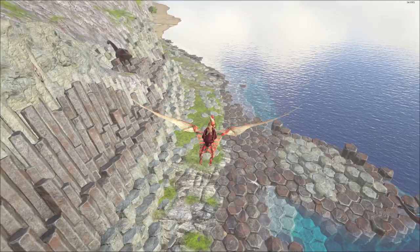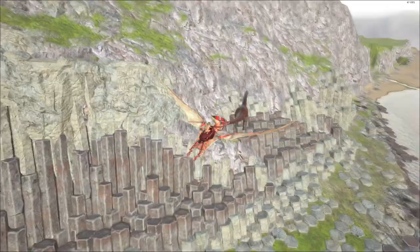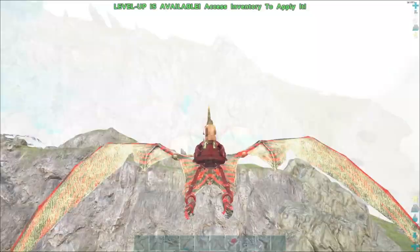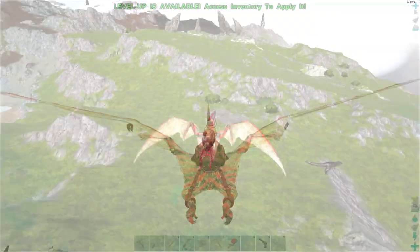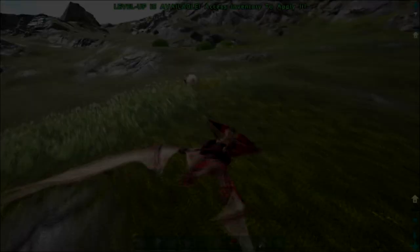I want to explore that later. There was a wind turbine over the hill, and now we're getting to someone's base. It's not huge but they've got a lot of animals. Is that a wild one? A wild giga? And I found a place with sheep.